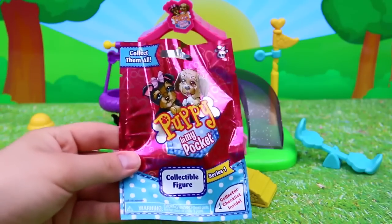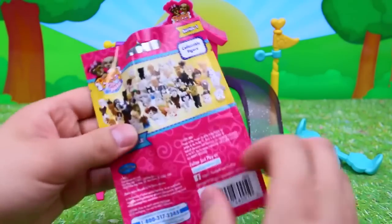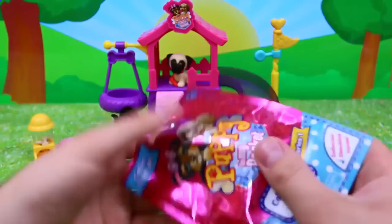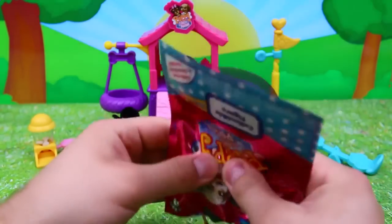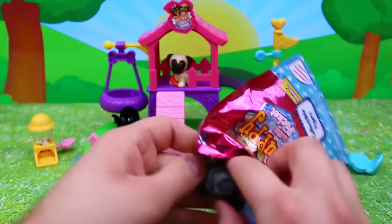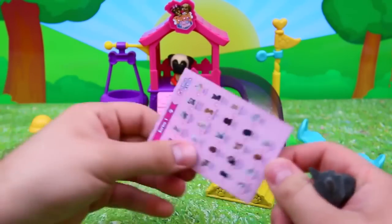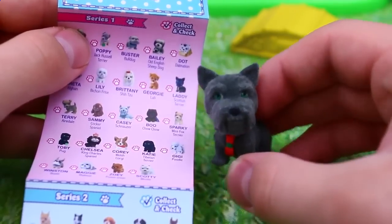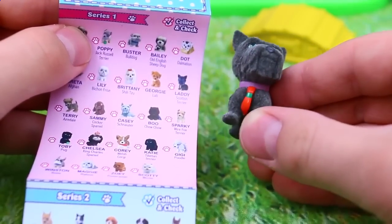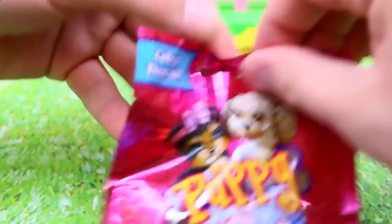And now for the moment we've all been waiting for — the Puppy in My Pocket blind bags. This is series one and there's a bazillion puppies you can collect. They're all adorable. This one looks like a little Scotty dog. We also have a little card which tells you everybody's names. This puppy's name is Laddie and it's a Scottish terrier. He's really soft and furry and he's got a cute little scarf on.